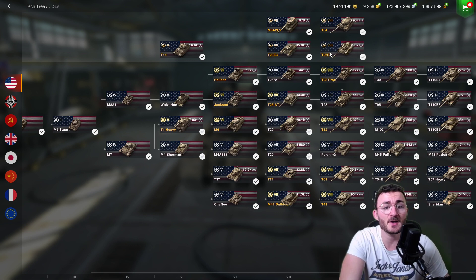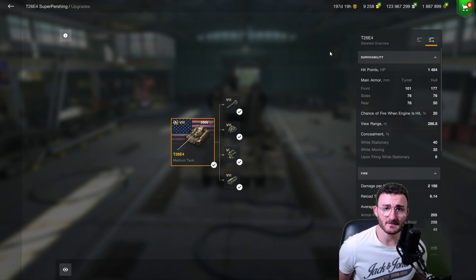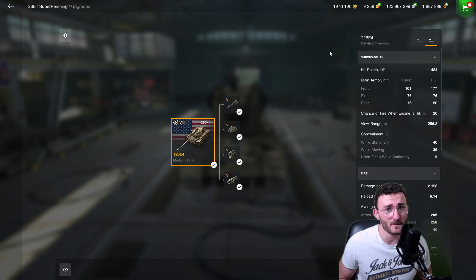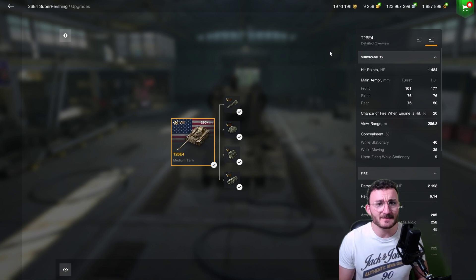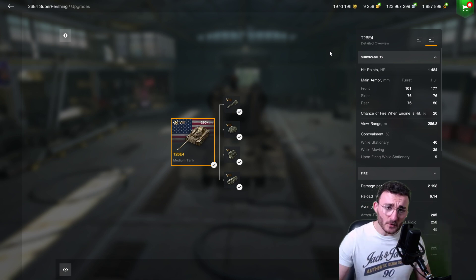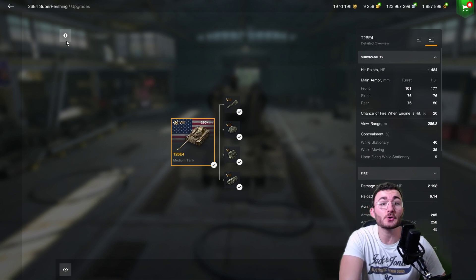The first one, starting off with the American branch, is probably the T26C4. To me this tank is a good alternative if you don't know whether to play medium or heavy tank, because this tank can do both. What I love about the T26C4 is that you have a medium gun mounted on a heavy tank — it has the heavy status, but don't be fooled. This tank is a heavy and quite a good one, knowing that you have a lot of spaced armor everywhere.